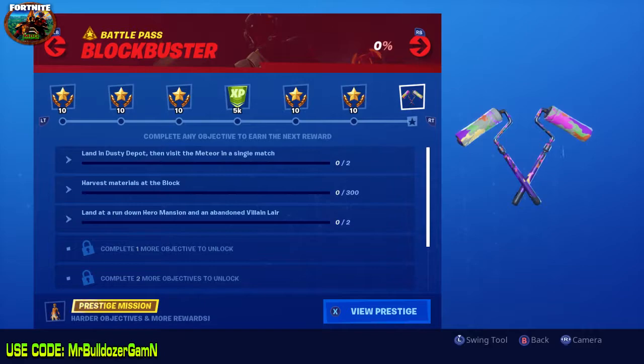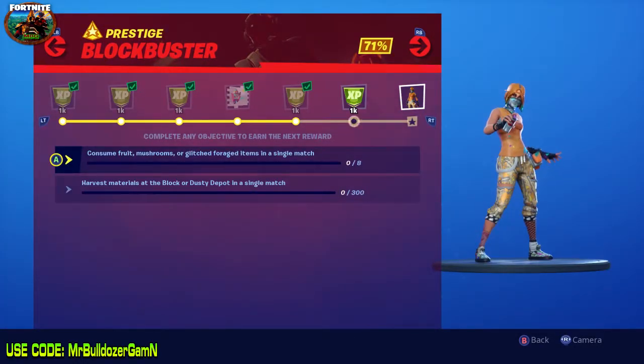Now back to this video. We're going to be doing challenge number two: harvest materials at the Block. Once we complete that challenge I'll show you the reward, then we'll go right into the prestige challenge. The prestige challenge is to harvest materials at the Block or Dusty Depot in a single match, worth 300 battle stars.